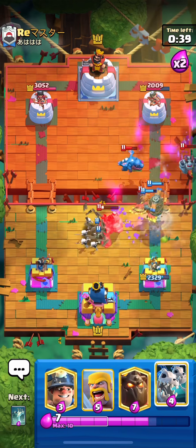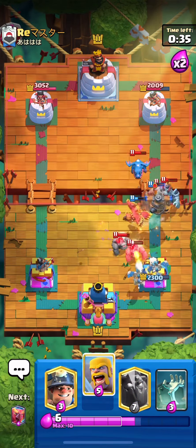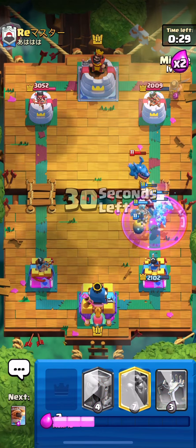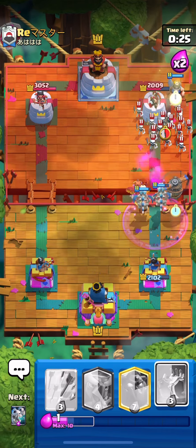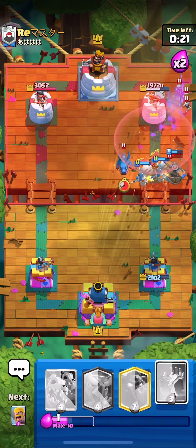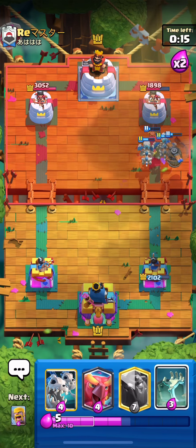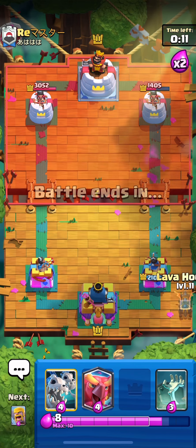Phoenix going after his support units — very clutch. Barbarians on top of the lumberjack to make sure it isn't doing anything fishy. Then miner up here followed by flying machine — we've got a big counter push coming in. Arrows to take out the skeletons, we get a little damage, and the flying machine locks onto the tower, forcing out a NATO as well.